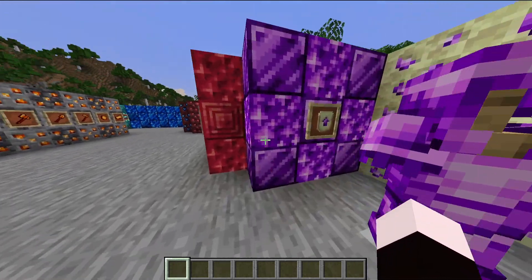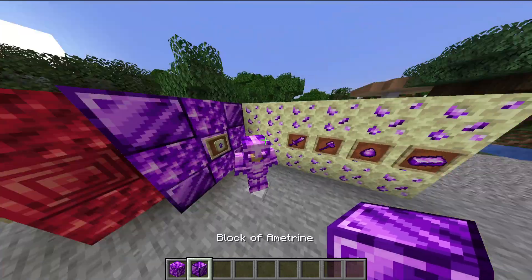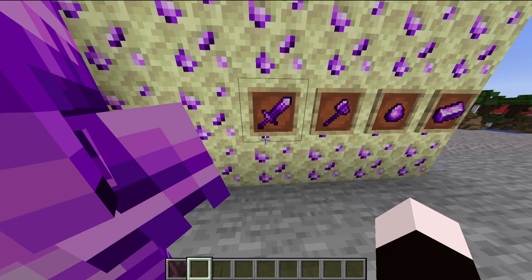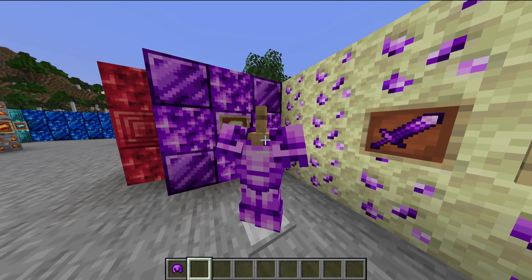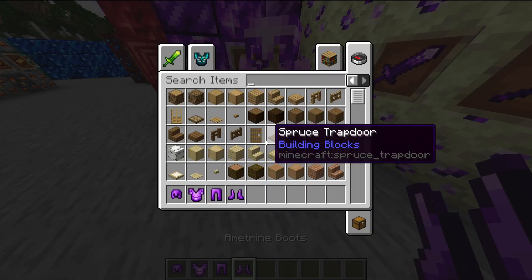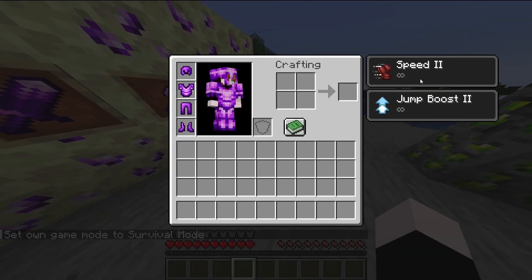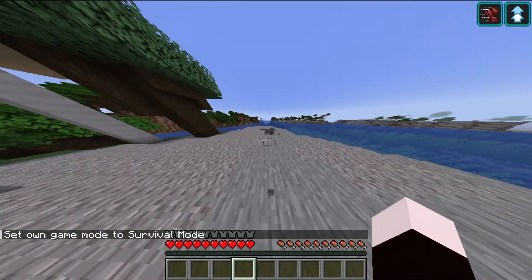The final one is Amatrine — not Amethyst, but Amatrine. You can find this one in the end. Let's get out the armor and put it on. This one gives Speed 2 and Jump 2.